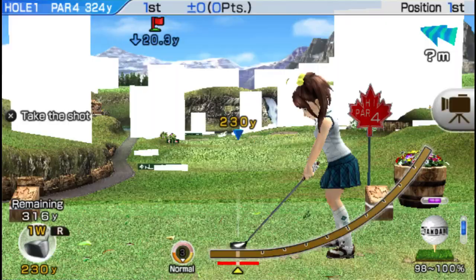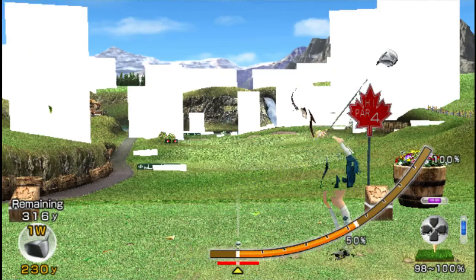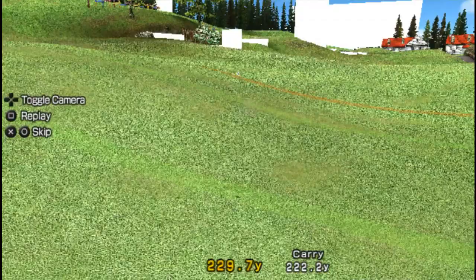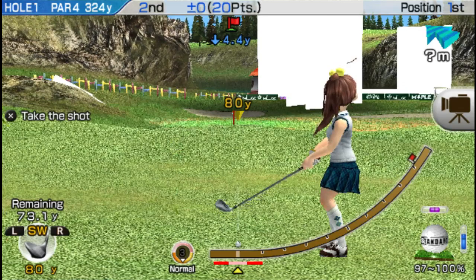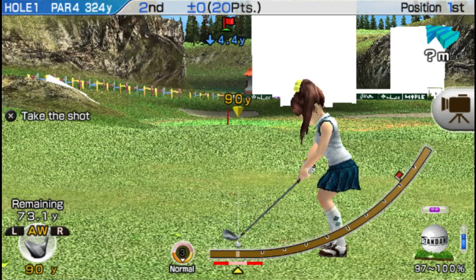Oh geez. Okay, well we can move it. Got good impact. I mean, it's technically playable - getting nowhere near as fast as it would be. Alright, so I got a sand wedge for some reason. Can I have a pitching wedge? Approach wedge - here we go. 73 yards. The one good thing about it going slower is it makes it easier to do better impact.